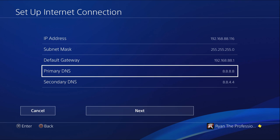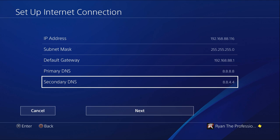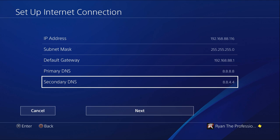For the primary DNS, you want to put all eights — you want to put 8.8.8.8. For your secondary DNS, you want to put 8.8.4.4. These are the Google servers, so you want to set those to those.